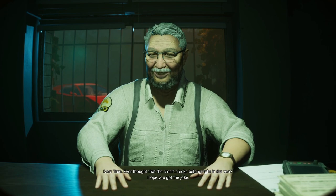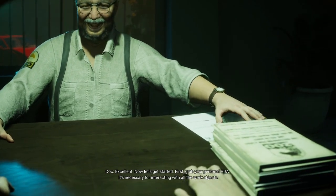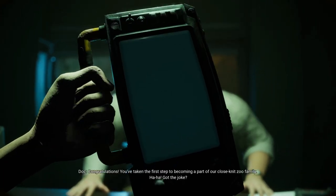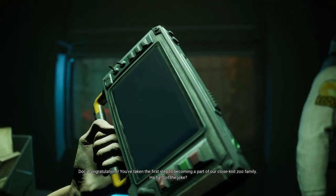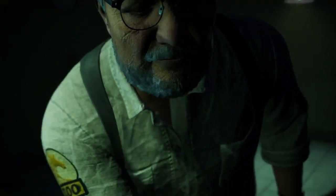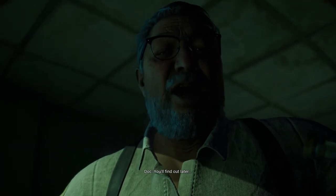Hope you got the joke. Excellent, now let's get started. First, grab your personal PDA — it's necessary for interacting with all the work objects. Congratulations, you've taken the first step to becoming a part of our close-knit zoo family. Wait, what's this for? You'll find out later.